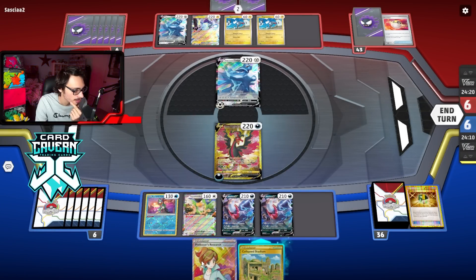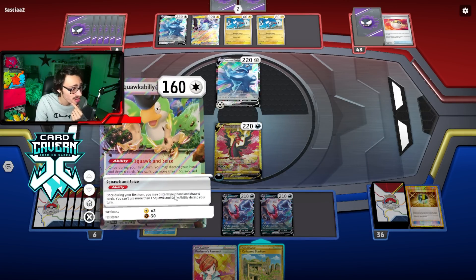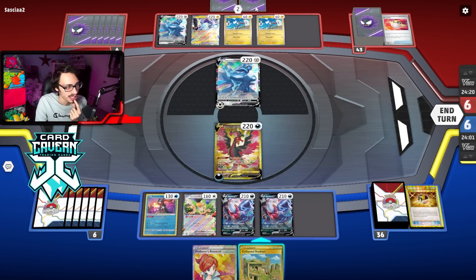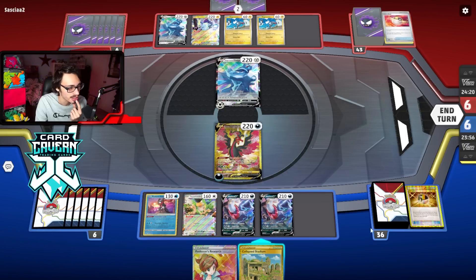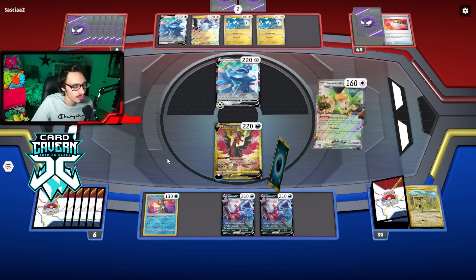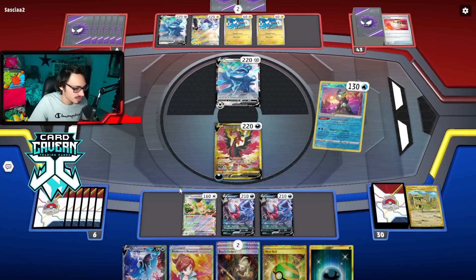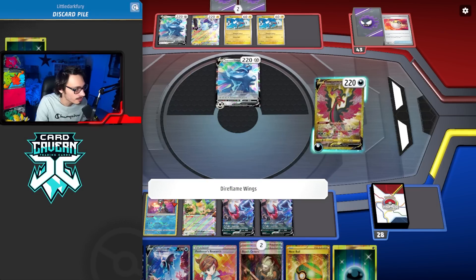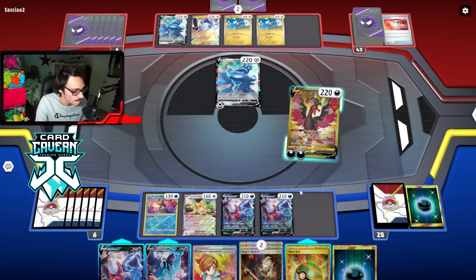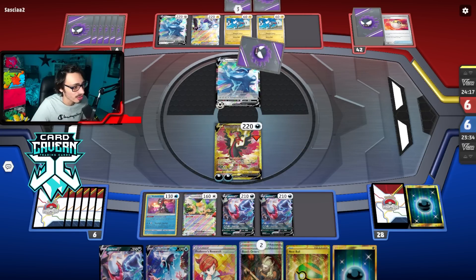We have Palpad — probably should get the Star Abyss back. There's no real reason to play Collapsed right now. They could have a Lumineon though — kind of tempted to deny it, but you know what, I'm not going to play Collapsed. There's no way that's Lumineon. We Squawkabilly — not a great Squawk. No Dark Patch in sight. Not a great turn one, not as explosive as I wanted. We didn't find any Dark Patch. Kind of rough — lost two Boss. Let's see if they have anything.